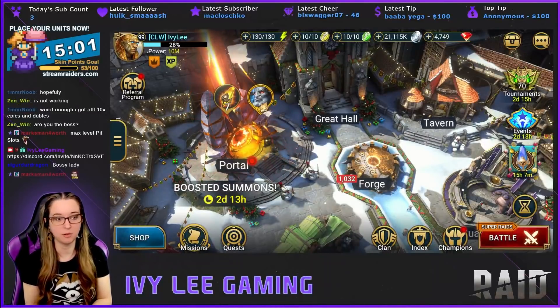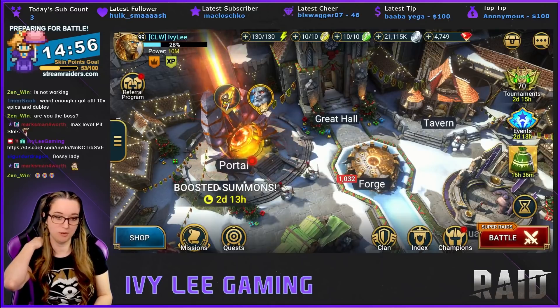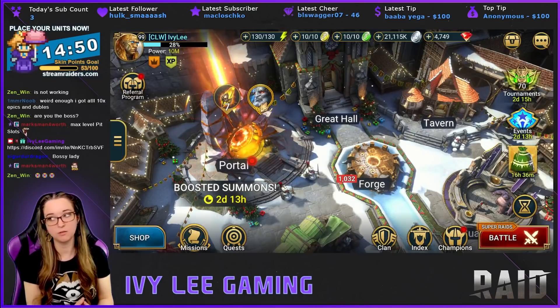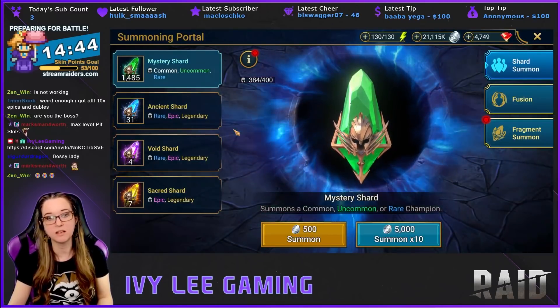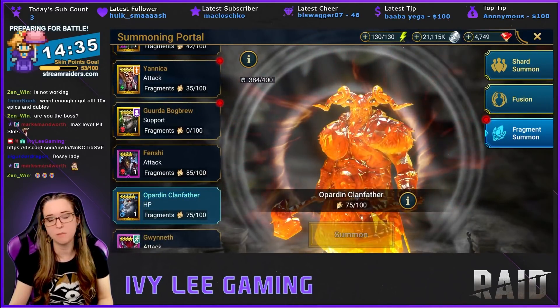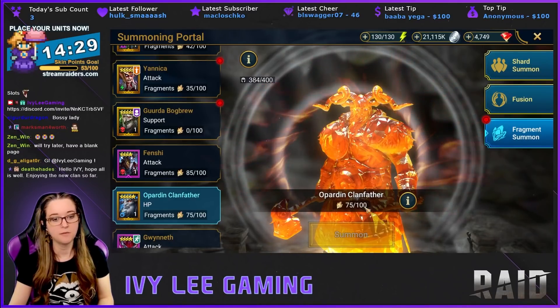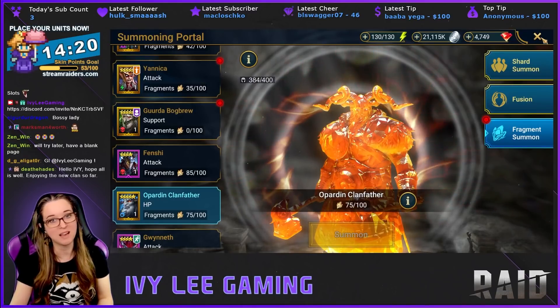Alright guys, we're back on my account — it's time for some shard pulls. I don't really want to pull shards right now, but I did what I did for the Brogni fusion fragment event. I only have 75 fragments, which means I need all 20 from the summon rush and the five from the arena event that starts tomorrow.